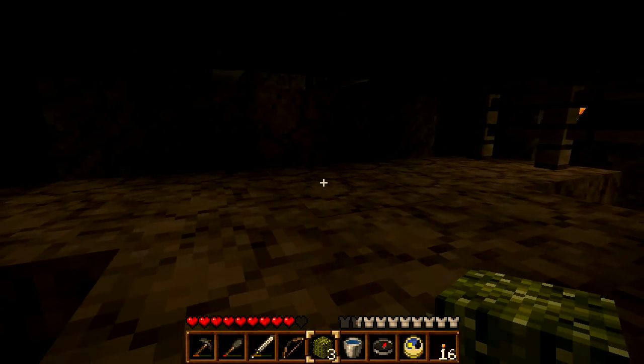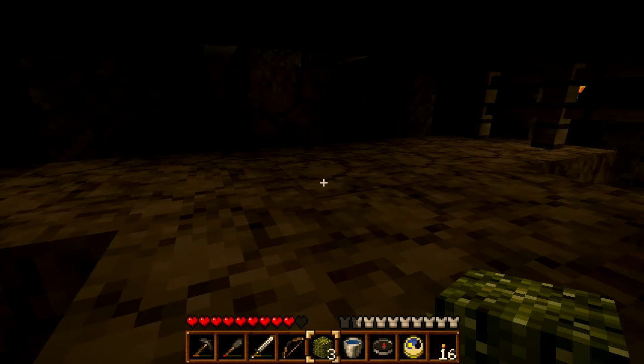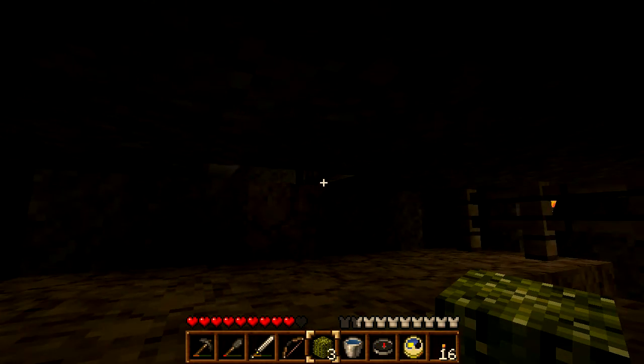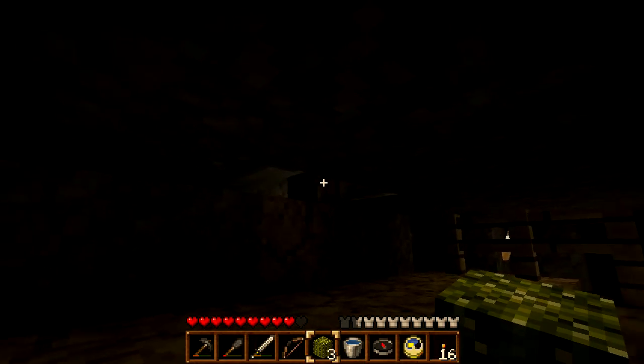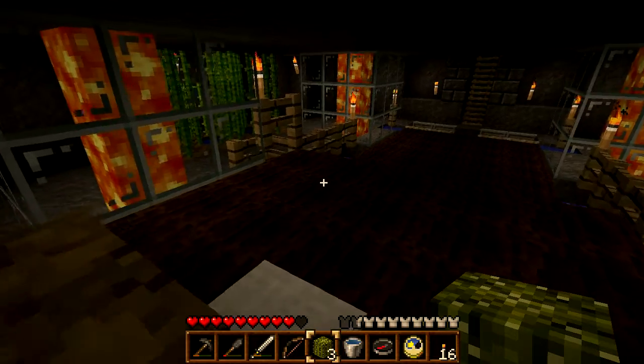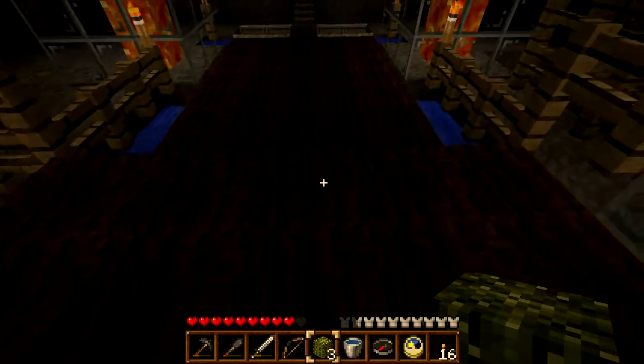So to do that, because water spreads in a diamond, we just put a diamond pattern below the place where the water comes out. And you can see that right here — the piston's currently extended, but there's a water source block above there. So that is about all there is to see here.